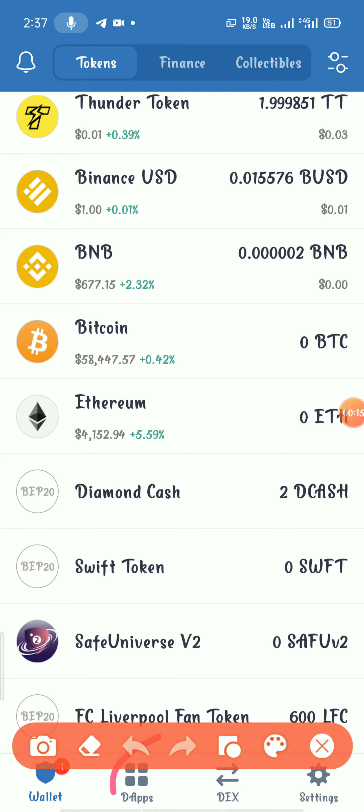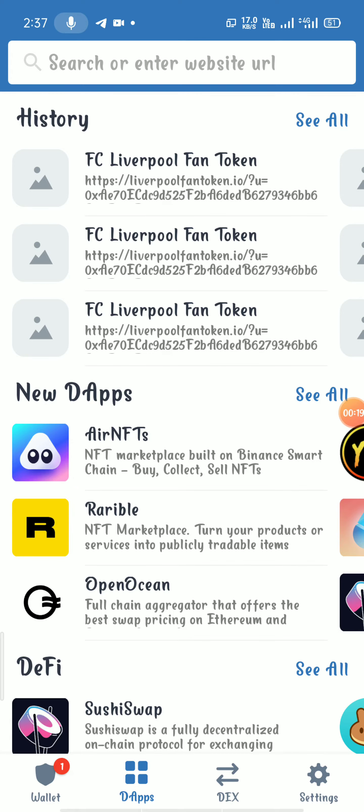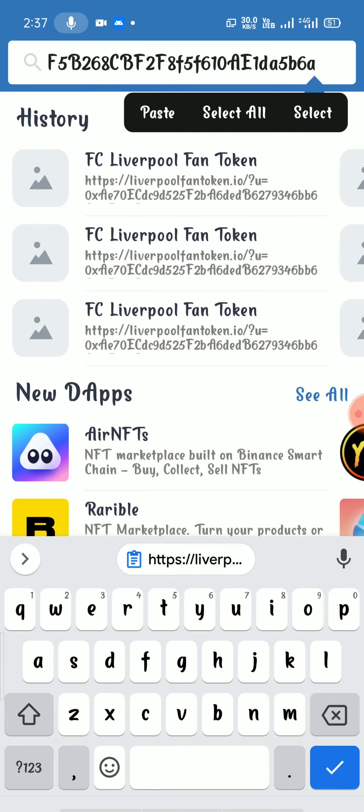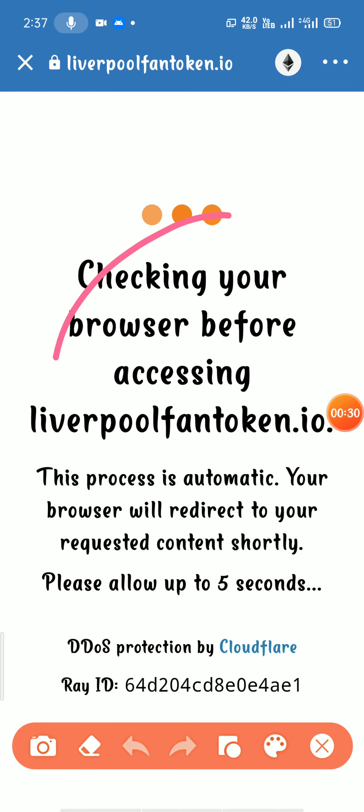Open DApps, click on the link, paste it. Then submit, click on it, then click on the verification page.